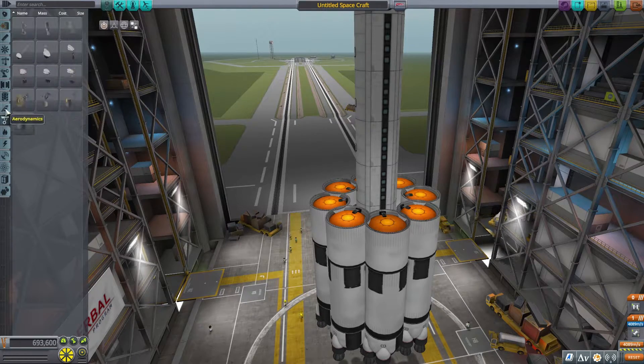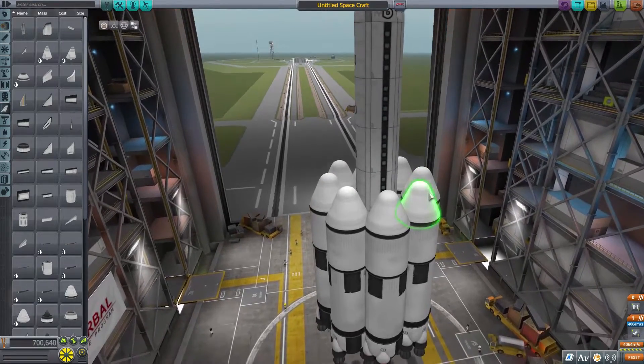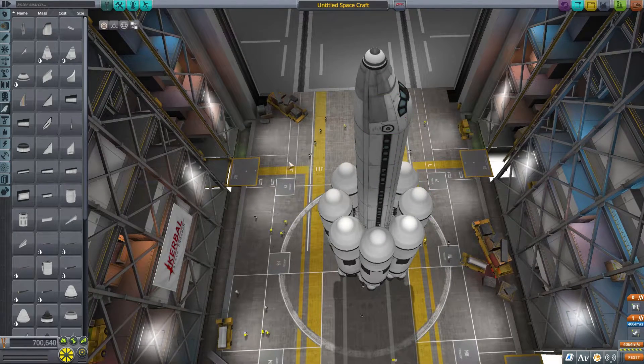We need some aerodynamics, so let's find a good nose cone. Beautiful. We don't need parachutes or anything like that — like I said, this is a one-way trip. We need a second stage, but I want to test this first. There's no point in doing the second stage yet if the first stage won't even get us there.